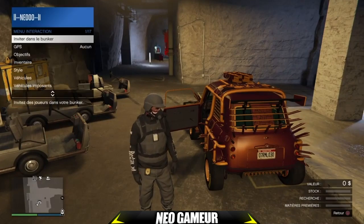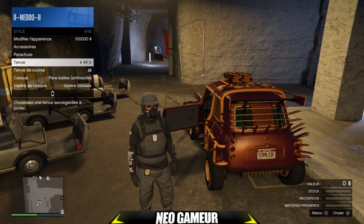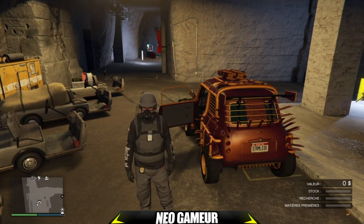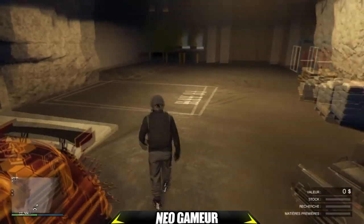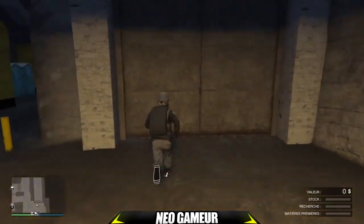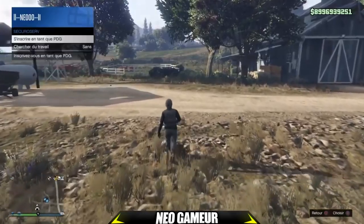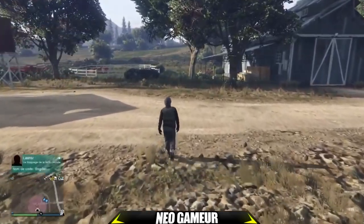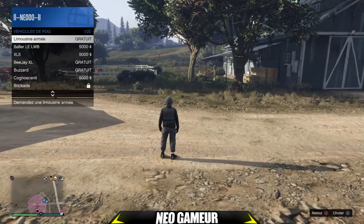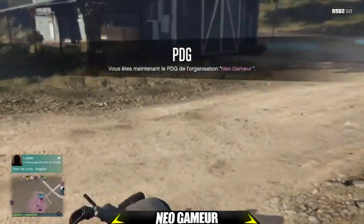Vous faites pavé tactile, vous allez dans Style, Tenue, et vous changez une tenue pour avoir le petit cercle en bas à droite en orange qui se fait. Une fois qu'il s'est fait, vous allez sortir de votre bunker par la porte grise, puis vous faites Quitter le bunker. Une fois dehors, vous cherchez un véhicule de PNJ ou vous appelez un hélicoptère depuis votre sécu reserve. Ne prenez surtout pas un véhicule personnel à vous, sinon le glitch sera foiré.